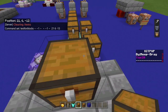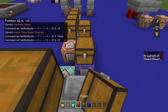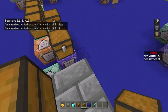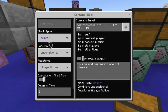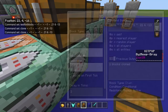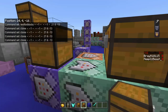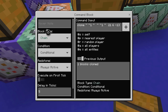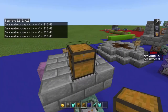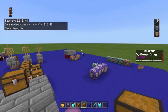The kick-out system: you're testing for whether this spot has a normal chest. If there's a normal chest in that spot — chain conditional always active at zero ticks — clone air there to remove it. Then chain conditional always active at five ticks: clone the trap chest back on there. It has to be on five ticks for it to kick the player out. So that way it kicks them out when they take the reward.